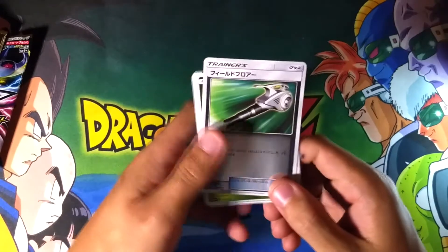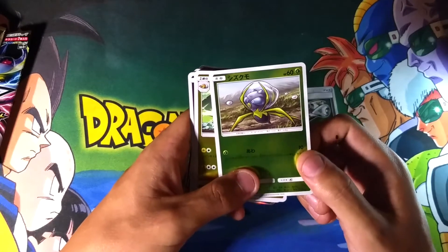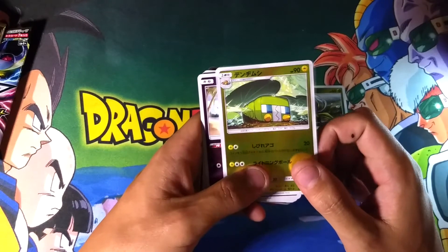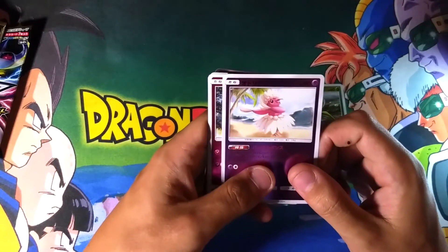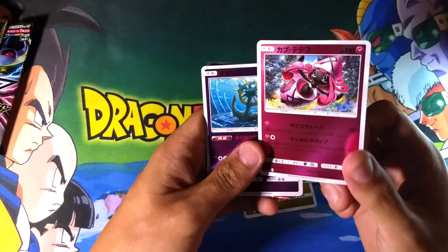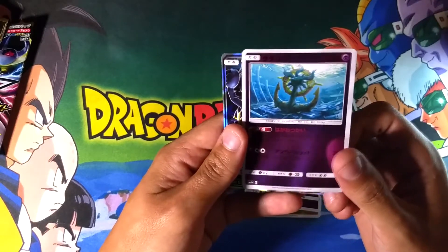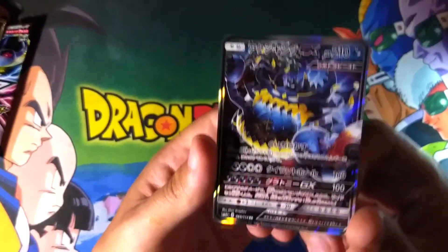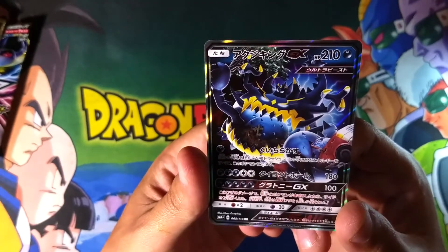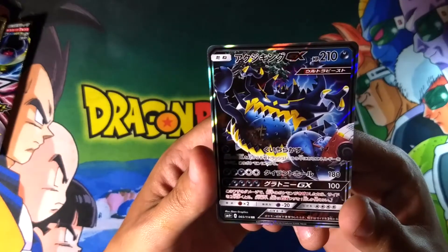We got a Field Blower — I know this one is very common in competitive decks, I have one in mine. We have a Jupitter, a Dewpider. This is Charjabug, I think — Electric Bug Dude. Oricorio — I remember he changes his forms. Another Tapu Lele, looking pretty cute with all her pink. This one is called Dhelmise — he's an anchor and he brings your demise. And then we have Guzzlord GX, looking very very hungry. Just look at him munching on — that's a car. He's eating a whole car, just everything in sight. Guzzlord's gonna guzzle it up.